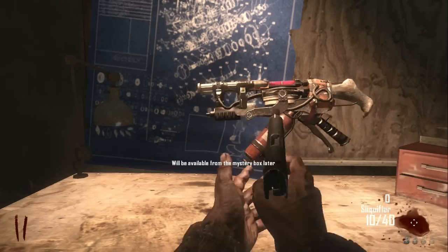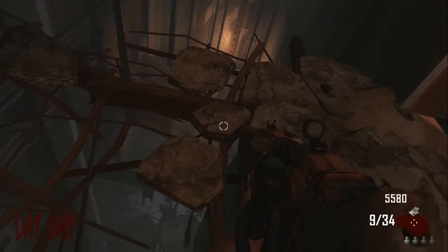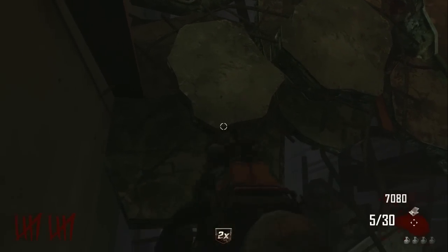Anyway guys, just get a Sliquifier and I recommend getting a Trample Steam as well. Then you want to come down the elevator shaft and just keep jumping down these levels. It's about the fourth level, right after this little sliding thing — you want to stay there.